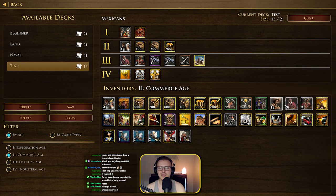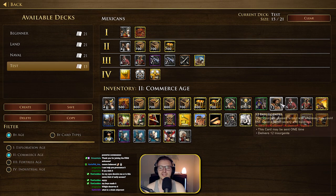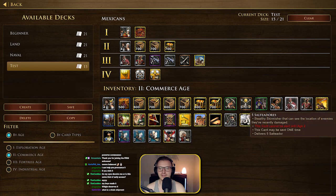There are some unique unit cards here. We've got 12 Insurgents — they're sort of pike units or peasants, good against cavalry and buildings — so that might be something to go for. We've got the Lancer unit, and we've got the Saltadores, the stealthy skirmishers.